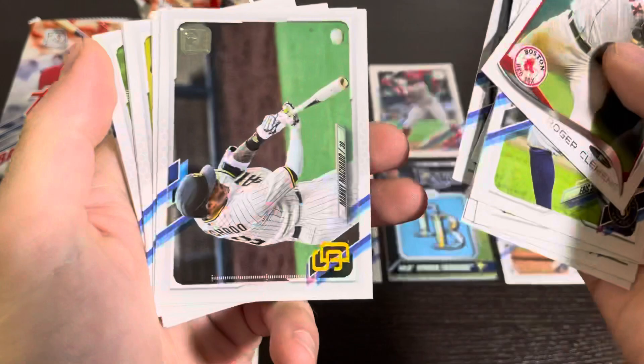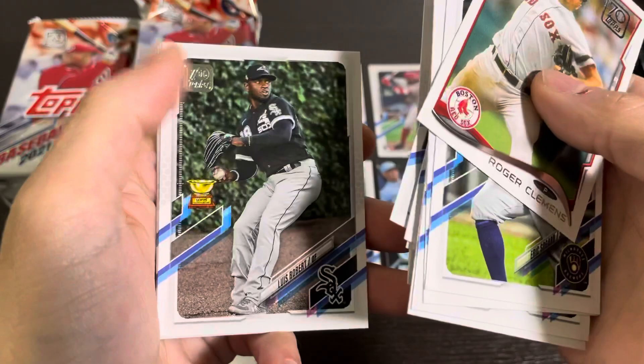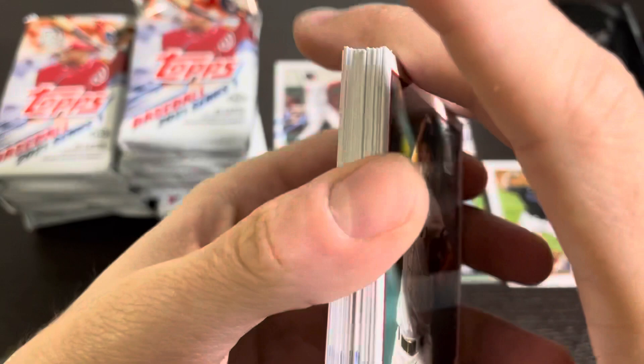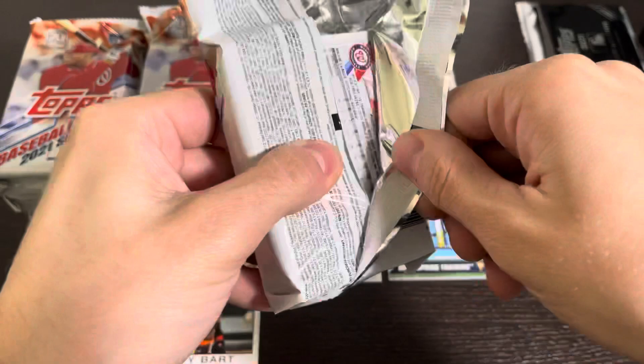Shane Bieber — one of the most dominant pitchers in the major leagues last year. He's another one of those players who I kind of thought was going to be good coming through the Indians system. There's a Luis Robert Gold Cup card — that one's kind of nice. Francisco Lindor, now on the Mets. Shane Bieber, similar to Trevor Bauer, just another one of those Indians players that I just kind of had a good feeling about. Bought some of their Bowman Chrome autos before they were super popular and now I've got a few of those listed up on eBay.